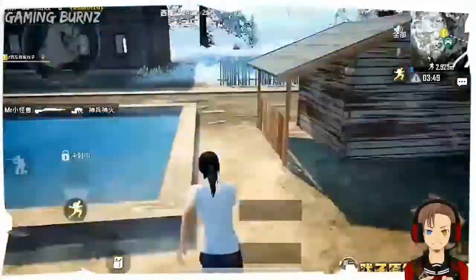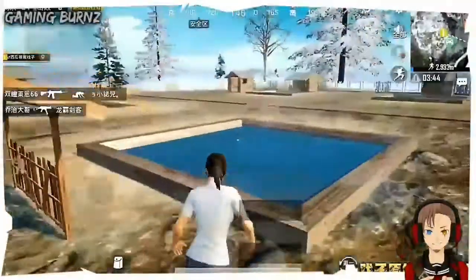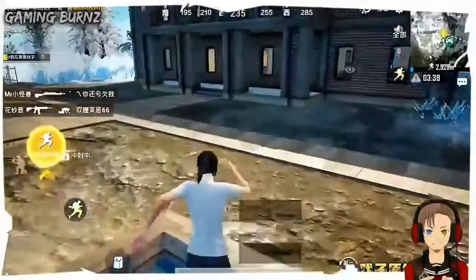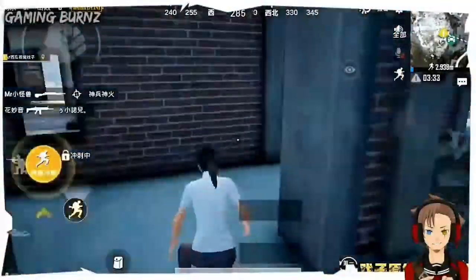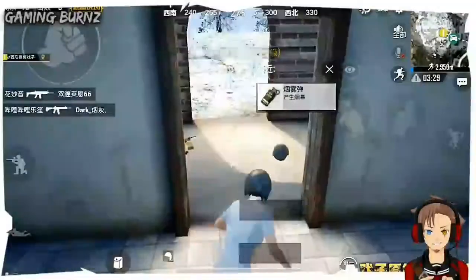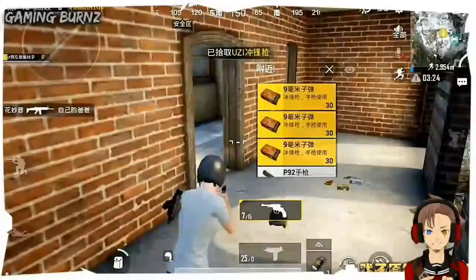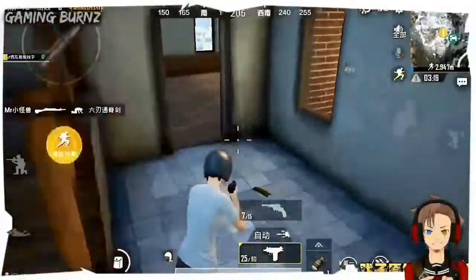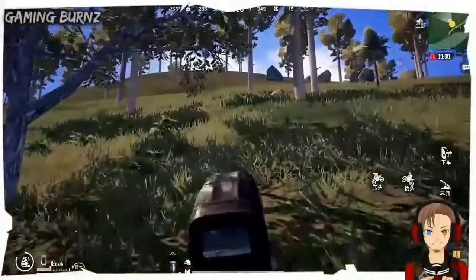Also to talk about the next update which is the rain weather — in Erangel and Miramar we got the new fog and the new rain weather update. We also got the new rain weather and fog update in Erangel. Before that it only used to be in PUBG Lightspeed Sanhok, but now it came to PUBG Lightspeed Erangel and Miramar. I guess the next update in the official PUBG is going to be the public weather update. So the new dynamic weather update involves rain weather and fog weather in Erangel, Sanhok, and Miramar.